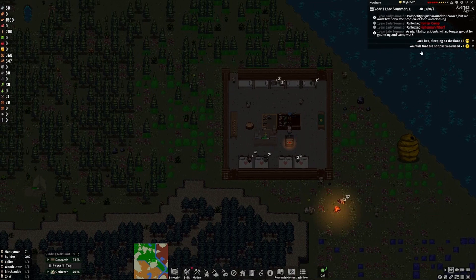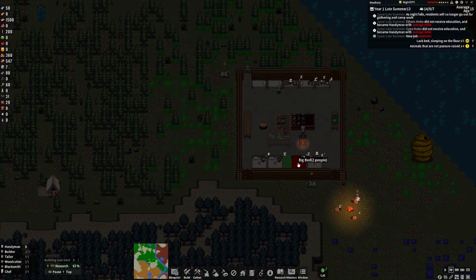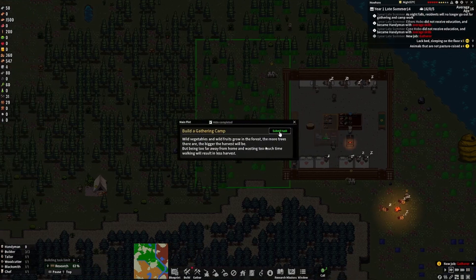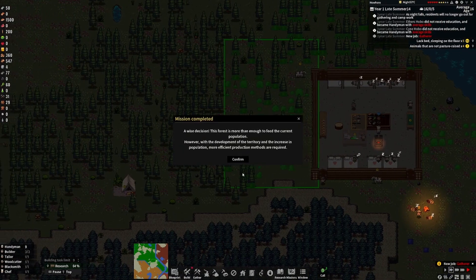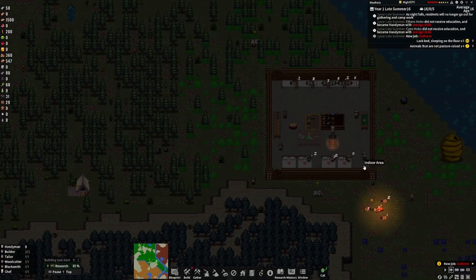We need more beds though — we're lacking sleeping. We'll go with five beds. We don't have enough lovers yet, it seems. We've got the gathering camp built. It says 'a wise decision' — have five babies. We're working on it. It's the next day now and we're still waiting on them to gather things.